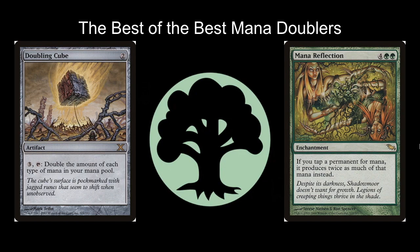The next one that is very special is Mana Reflection — four green green for an enchantment that says if you tap a permanent for mana, it produces twice as much mana instead. This card is very different from the other mana doublers because it says produces twice as much rather than adding one additional mana. When you tap Nykthos for seven mana it's pretty good; with Mana Reflection out it produces 14. Compare that to Zendikar Resurgent where it would only tap for eight. Mana Reflection is extremely powerful in this deck, though unfortunately the price has been going up quite a bit recently.